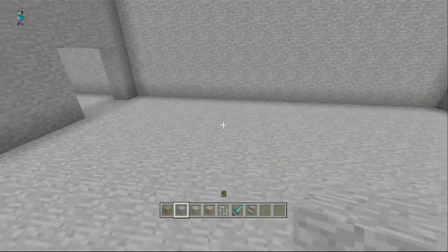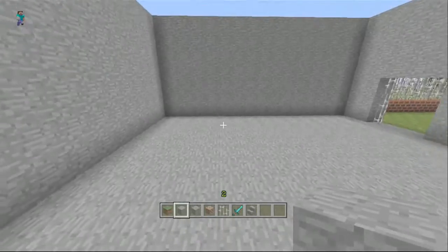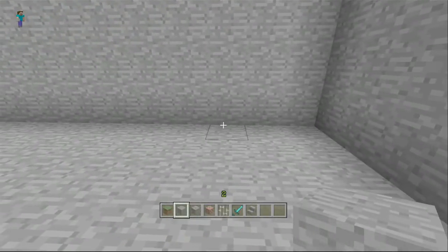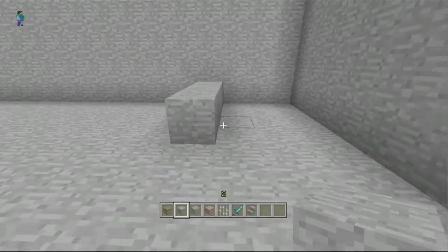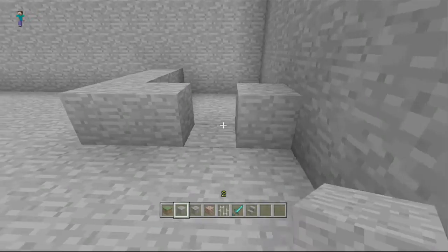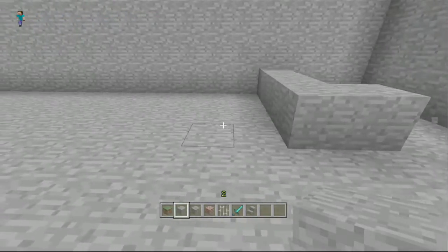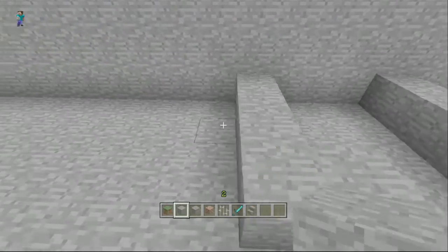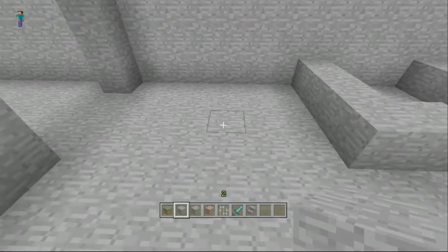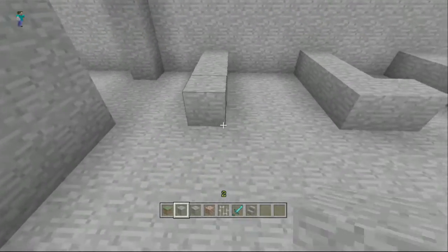It's quite a large space we've got here — C Block's quite a long but thin building. I'll start from this side. How big did we have the rooms? It was two wide. So we're just going to put the foundations in and then probably skip ahead again so you don't have to watch all of the cells being made.